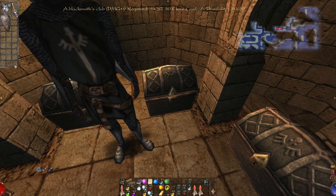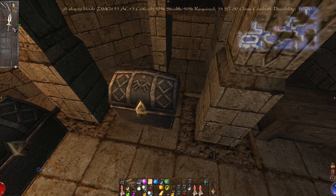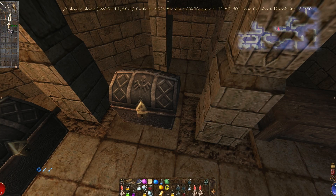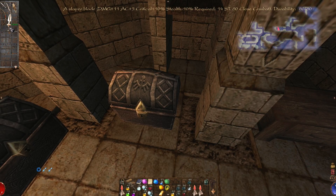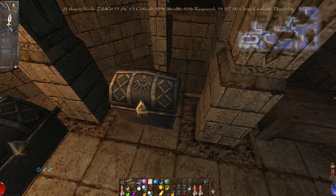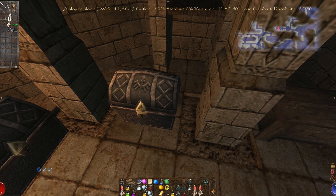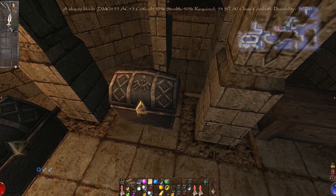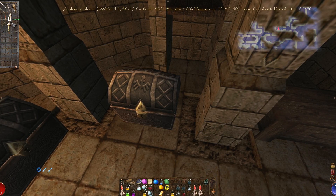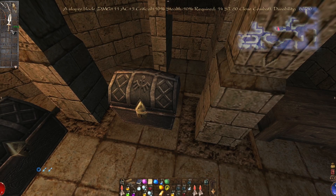Blacksmith's hammer - I can't use these. That requires 14 strength. Oh, there it is - the best weapon. The best weapon in the game: a Slayer Blade. Because if you're a fighter, you probably won't have enough object knowledge to understand what this is. But this is an amazing weapon, the best in the game. It requires 60 strength. I bet I used it without that - you can use it, it just probably sucks. And yeah, it is pretty good.